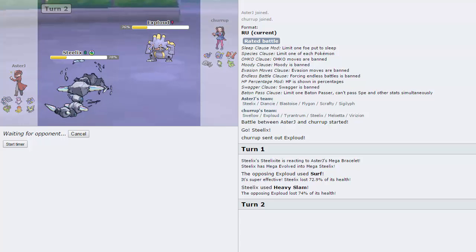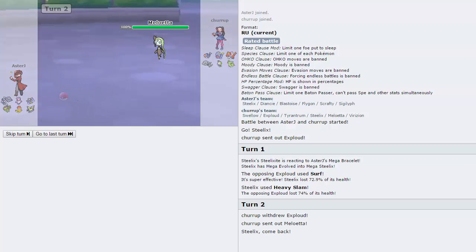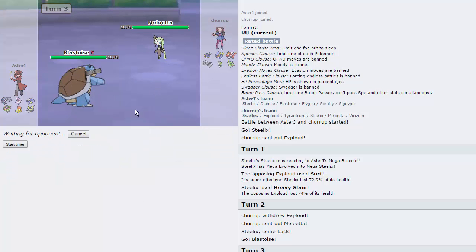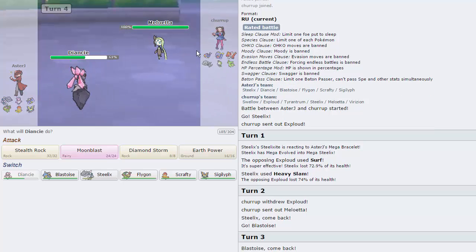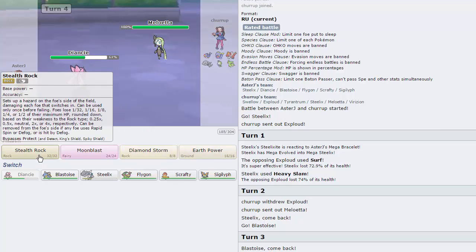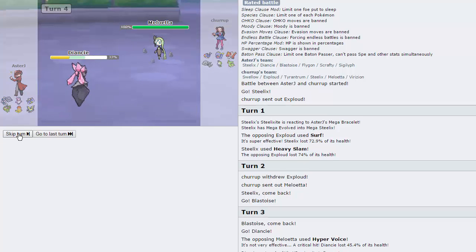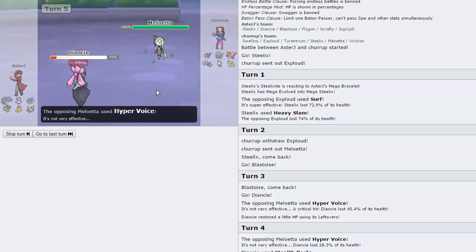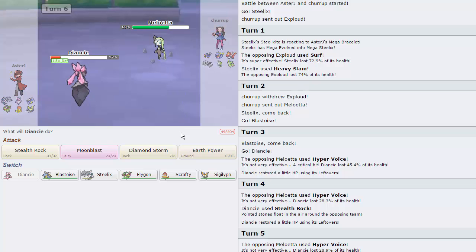I'm going to switch out into my Blastoise because I take a Surf like it's child's play. He chooses to go Meloetta. I'm expecting a Hyper Voice here so I'm going to double into Deancey — and he does go for the Hyper Voice. That's actually a crit; as you can see that would normally do not too much. I do want to get up my Rocks against this guy though so I'm going to take the Hyper Voice, then go for Diamond Storm. I'm pretty much going to sack my Deancey, and I do get a Defense Boost — though that doesn't really matter.